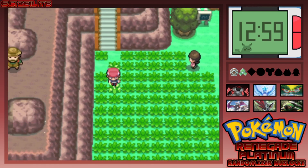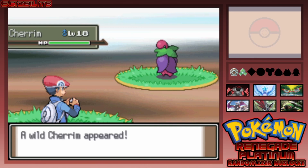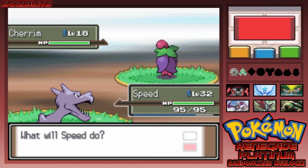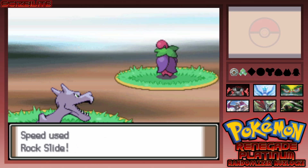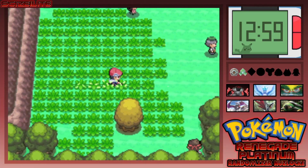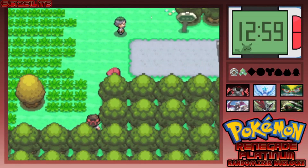We get an encounter — come on, give me something good. It is... a Cherim. That's tough, I don't know what else to say. If you can live a Rock Slide I'll catch you — nope, didn't live the Rock Slide. Sorry. I'm putting it out into the world: it's the only Cherim I'm ever going to see and I'm not catching it. Even a Delcatty would have been better — maybe this is just a bad route.